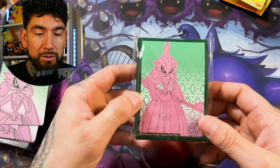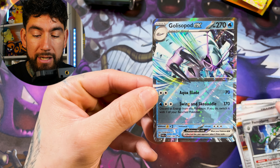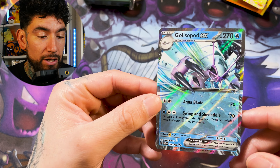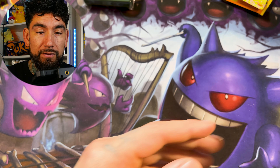Did you guys love Iron Bundle? I would love to know in the comment section down below. So we got nine packs in Paradox Rift, which feels a bit like a ripoff because I believe the ETBs used to come with ten packs — so we lost a pack.